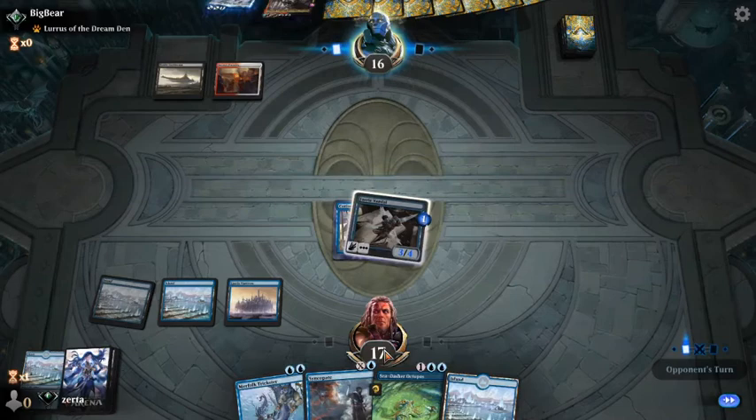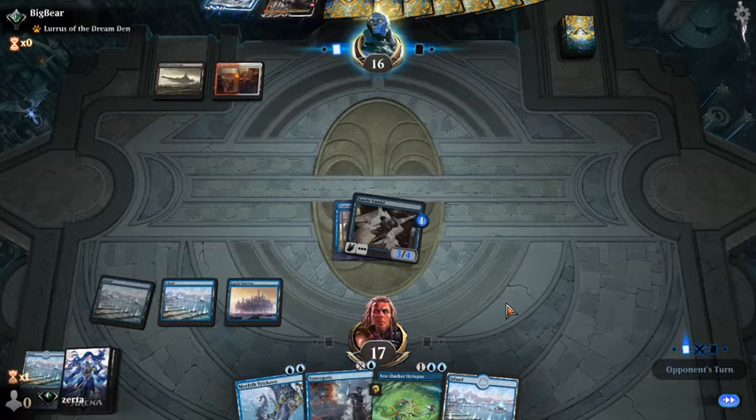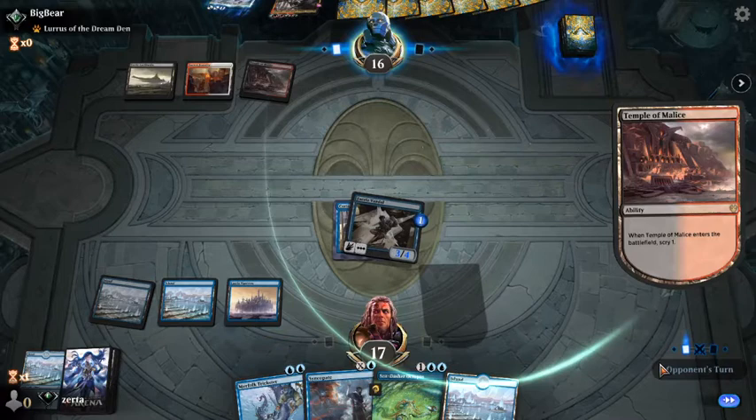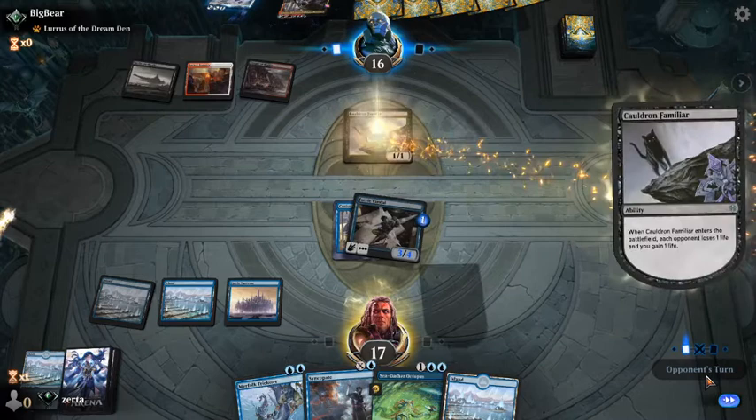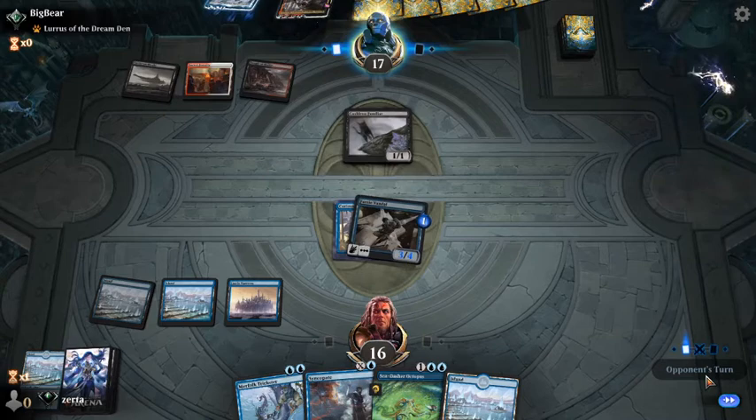We're approaching a game state we want to be in. We have a 3/4 flyer that continues to grow, a Counterspell in hand if they try to answer our threat, and card advantage. The cat is fine, we cannot stop it. If they play an Oven we might Syncopate, though I doubt it.